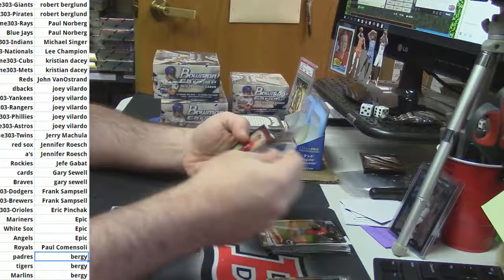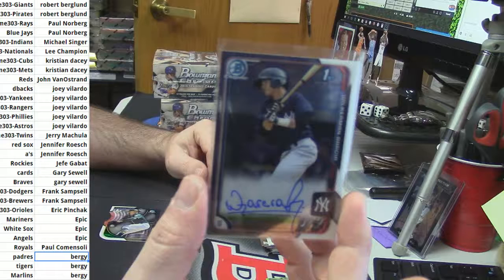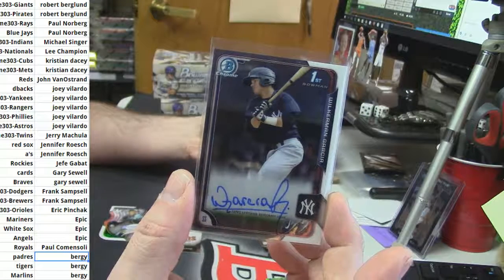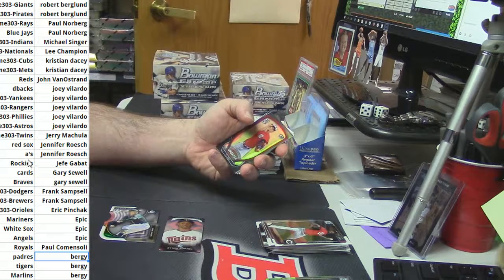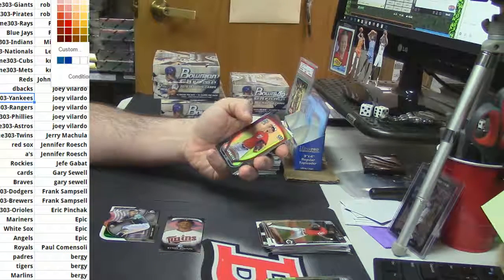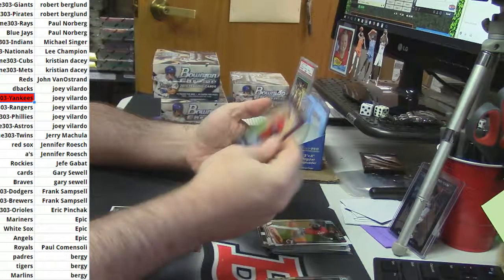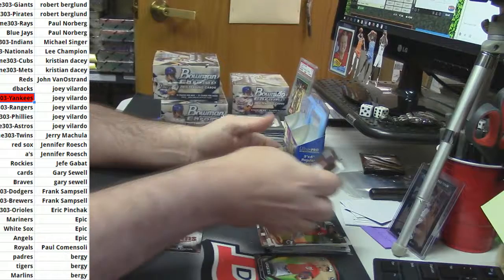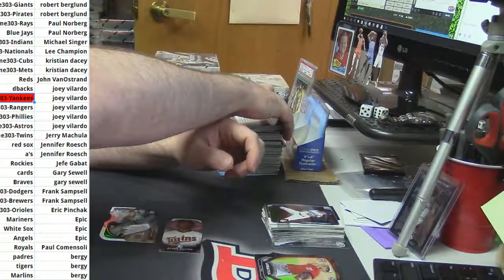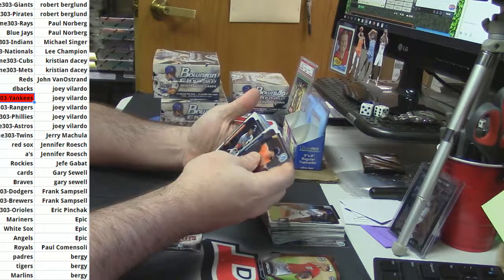No base refractors — we'll leave that sitting there. The first legitimate dropout is for the Yankees — Wilkerman Garcia. So that is going to say goodbye to the Yankees. Red refractor. Updates actually.